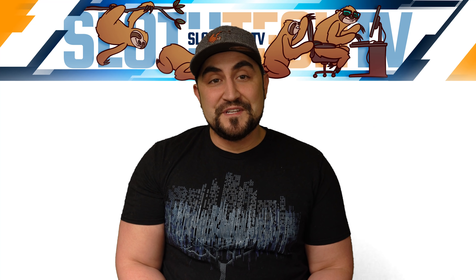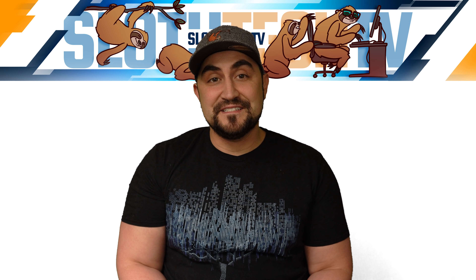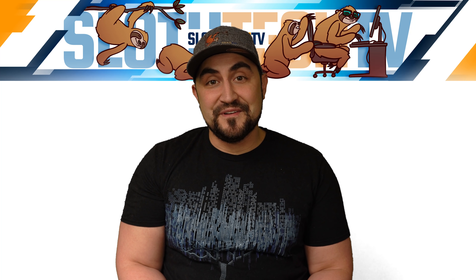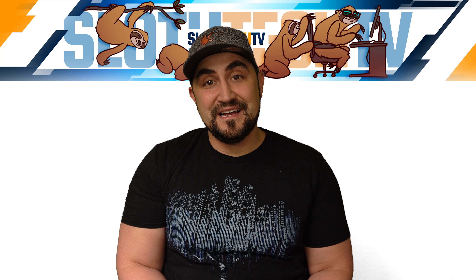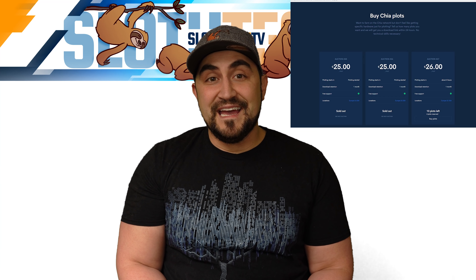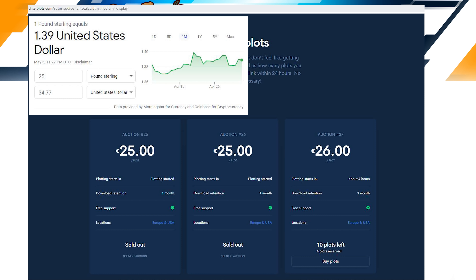40 plots per day comes out to about 4 terabytes of plots per day, and the cost of this system is only $960 without storage. If you're following Chia, you'll know that there are websites out there selling plots for around 20 to 30 pounds per plot right now. While I'm not advocating people sell Chia plots, I'm just using this number to show the value of the system we'll be going over today. At these prices, 40 plots per day would be worth around $1,223 per day, paying for itself in the very first day or two of operation.